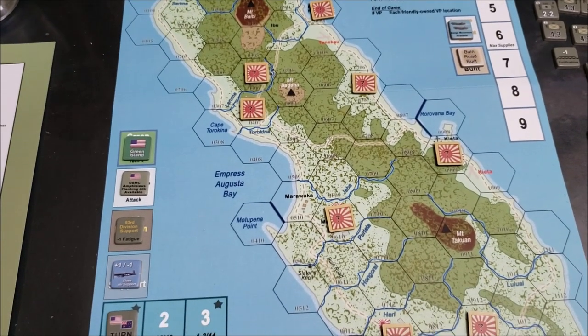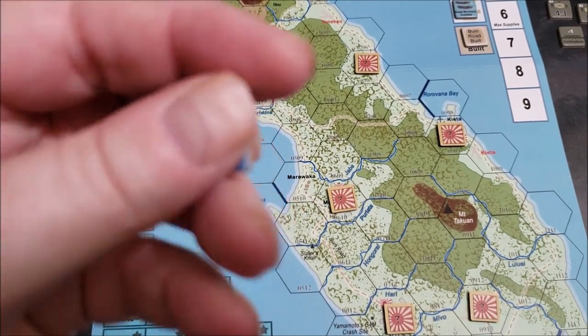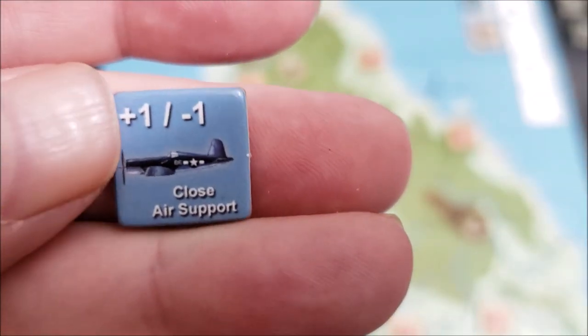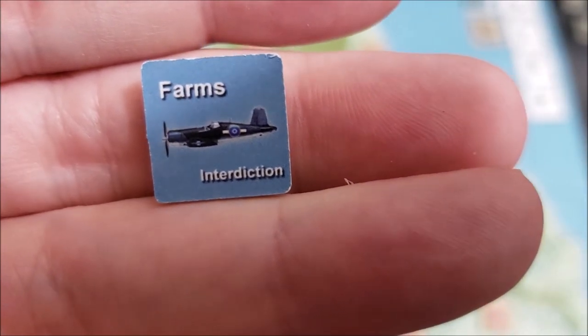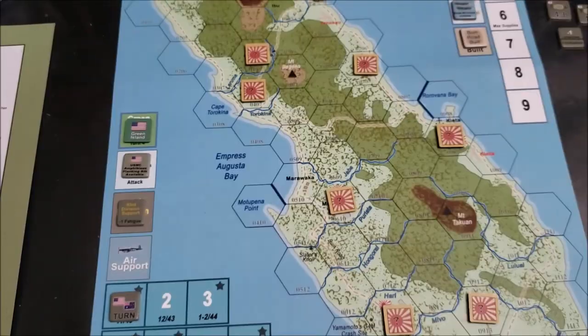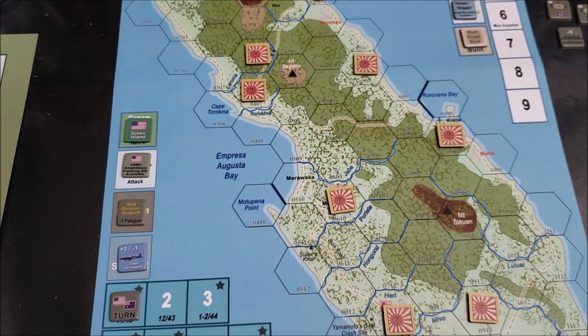Let's take a look at some of the chrome. First of all, the Allied forces have a close air support marker. It can be used as close air support, or at the beginning of every turn the American player can decide if he wants to interdict the Japanese farms for supply and support. You have the option of either using it as close air support to give you better odds in combat, or you can use it to try to harm the Japanese supply lines. That's a pretty cool decision to make.